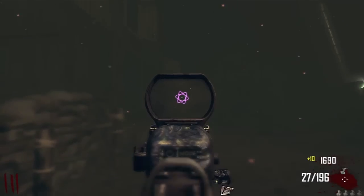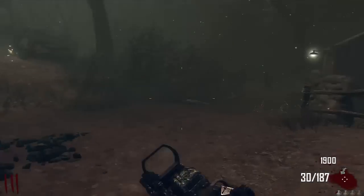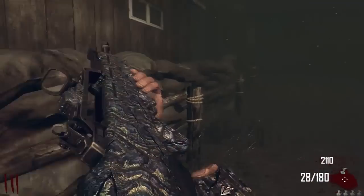Hey, what up guys, it's Mailbox and today I'm going to be showing you guys how to get a Pack-A-Punch gun on round 1 of Transit. Now there's two ways to do this: one of them is by using my tutorial on how to get hundreds of thousands of points on round 1, and then you can just hit the box until you get a good gun and then go Pack-A-Punch it all on the first round.